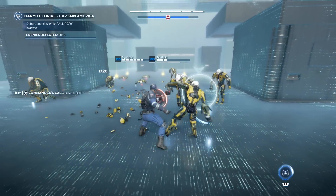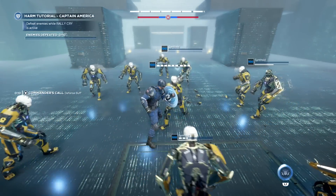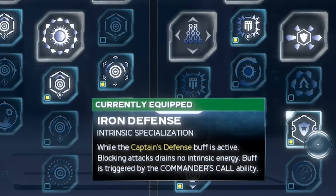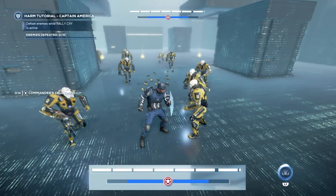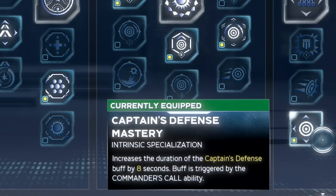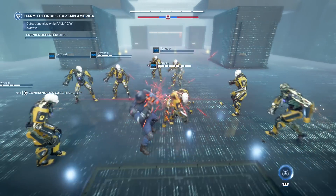You press the heavy attack while blocking to deal some really huge damage with the shield, but it also taunts the enemies in the process, and you get a really awesome defense buff that reduces the cost of blocking by 50% and incoming damage by 15%. There are a couple of upgrades that make it truly amazing. I recommend investing the first point into Iron Defense — it makes blocking attacks during that buff drain no intrinsic energy whatsoever. So once you cast Commander's Call, you're going to have infinite block for the duration of the buff, which is 18 seconds if you also invest into Captain's Defense Mastery, extending it from 10 seconds to a full 18 seconds of infinite block for all incoming damage.